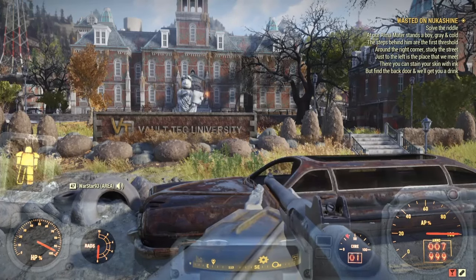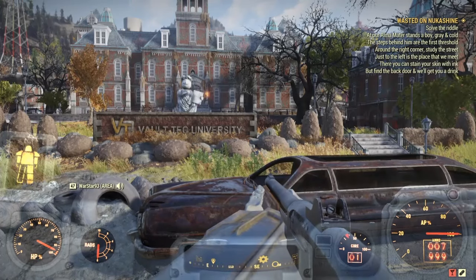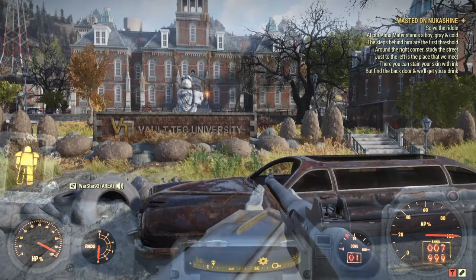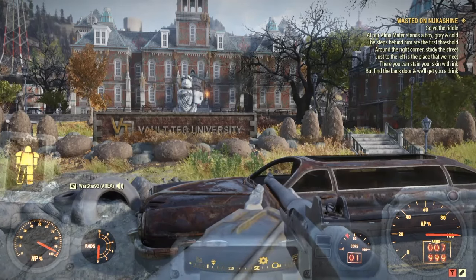Solve the riddle: At our Alma Mater, stand the boy — gray and cold. The steps behind him are the first threshold. Around the corner, steady the street. Just to the left is the place that we meet. Here you can stain your skin with ink, then find the back door and you'll get a drink.